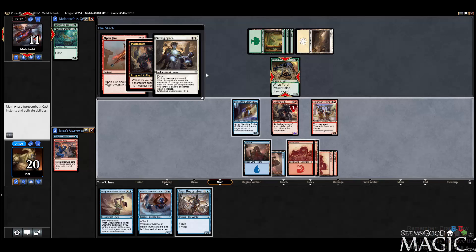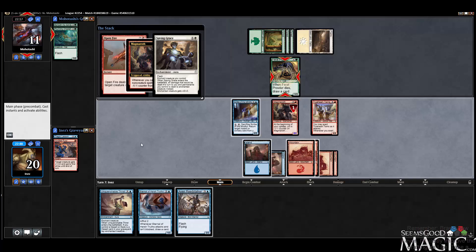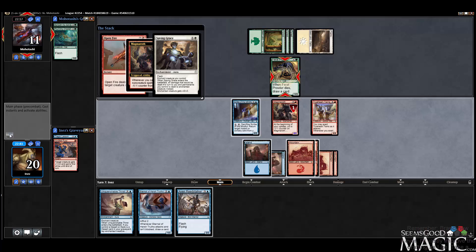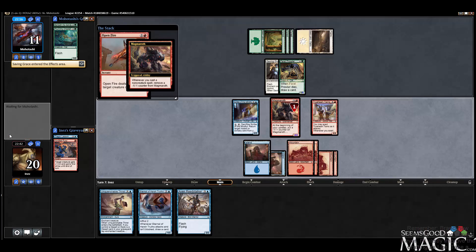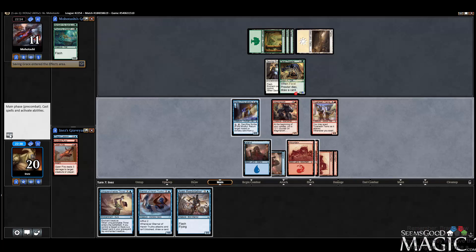Saving Grace — enchant creature you control. All damage that would be dealt this turn to you and permanents you control is dealt to the enchanted creature instead, and it gets plus 0, plus 3. It's only this turn though? Okay. Well, do I care about them drawing an extra card? I guess not.